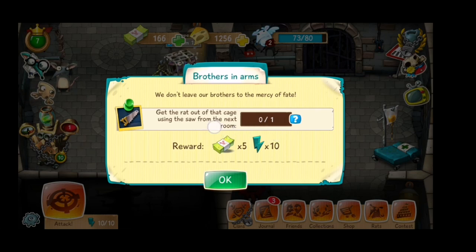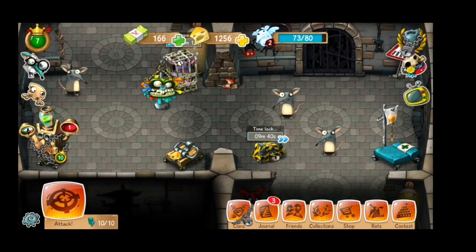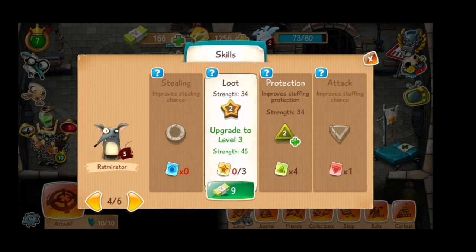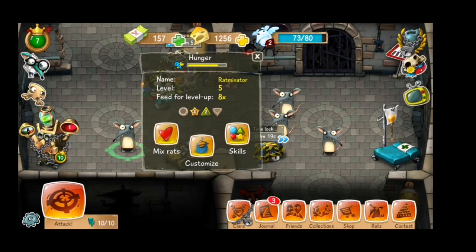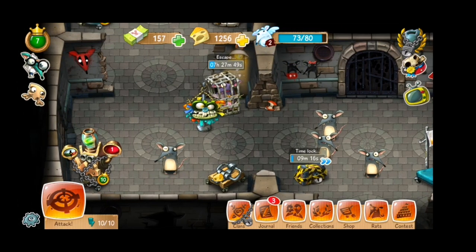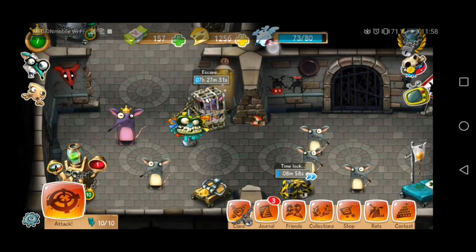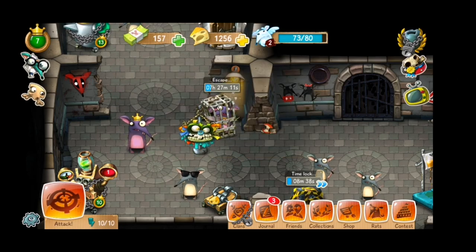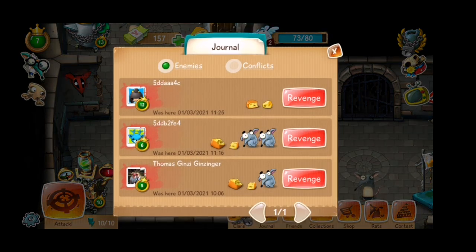You'll also get other useful items like rat bugs and energy. You will need energy to attack your neighbors. As for rat bugs, they're useful for pumping your rat skills when you lack the specific token for that — you can just pay and make them a little bit better at what they're already good at. Your main goal is to pile up cheese and souls to grow your population of rats. You can either choose to assault a random neighbor or retaliate for an attack launched on your family.